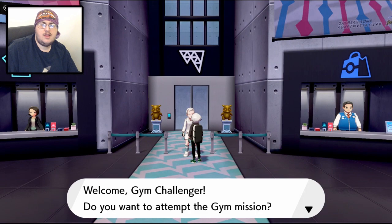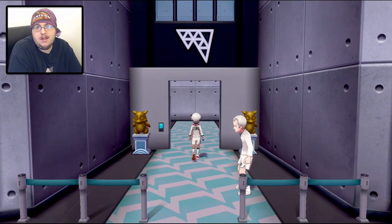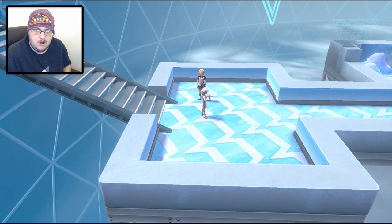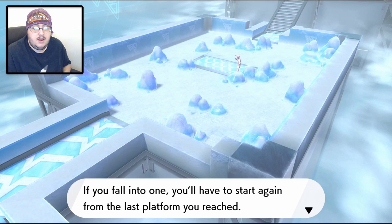Let's go ahead and start our next gym challenge. Let's change into our uniform and take down the sixth gym mission. I'm super excited to see what this is gonna be like. I hope it's an ice puzzle - I want a sliding puzzle. Please head on in and pick up the trap detector. You'll need it for the gym mission. The trap detector - you need it because invisible pitfalls are everywhere in here. If you fall into one, you'll have to start again from the last platform you reached. The detector will vibrate when there's a pitfall in front of you, and the closer the hole, the stronger the vibration.